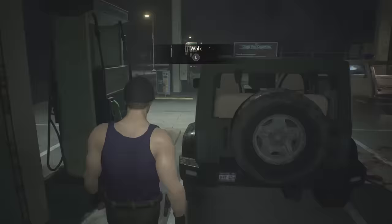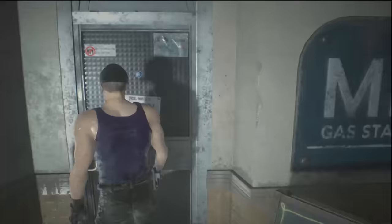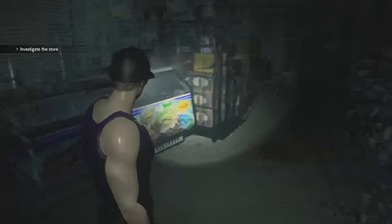First are the license plates on each character's vehicles. On Leon's Jeep is the word Matilda, which refers to his signature handgun, named as a reference to the movie Leon the Professional. Then Claire's license plate, which is the release date of the original Resident Evil 2. You can see this date a second time as a phone number on the door as you enter the gas station.